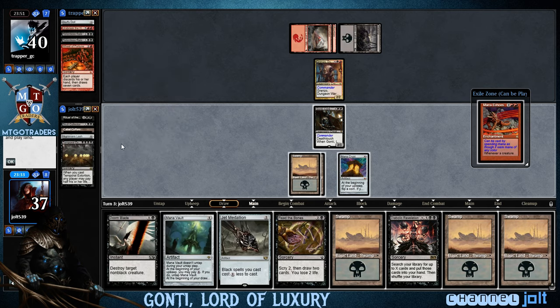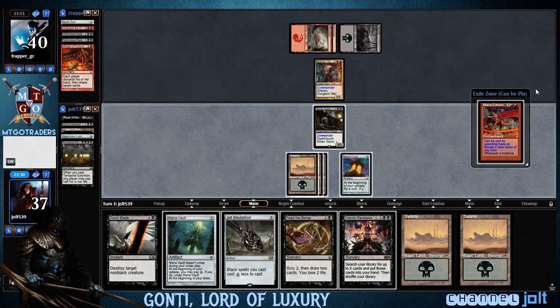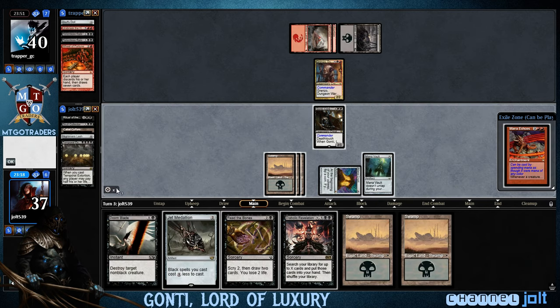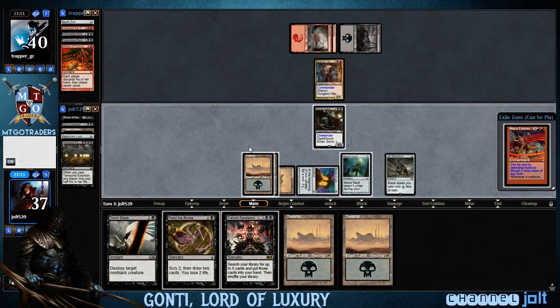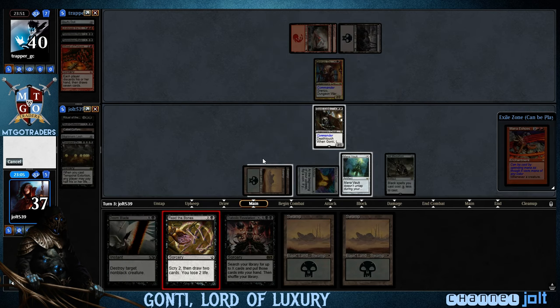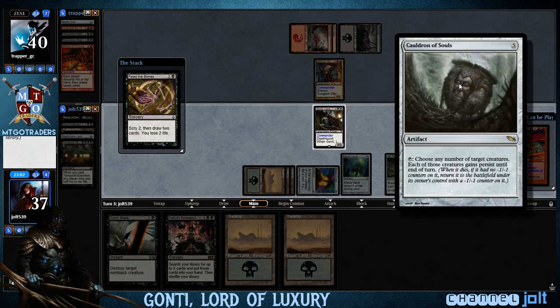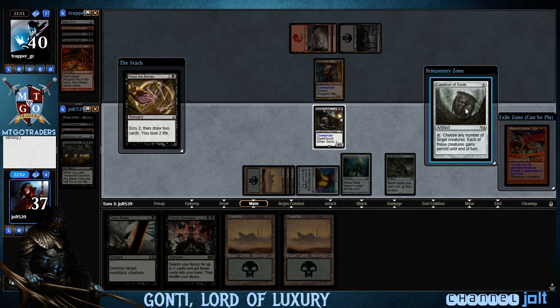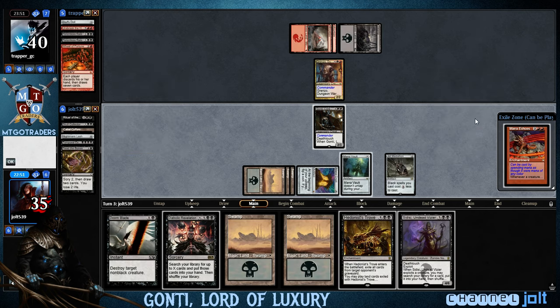Lots of flip. Zero for one on our Mana Crypt. Let's get the Swamp down. We tap for two, get down Mana Vault, with one floating. We get down Jet Medallion — our Black Spells cost one less. We can blast Grinzo. Let's go ahead and go for a Read the Bones right now. One Power Stone, Cauldron of Souls. We've got nine mana. Let's put the Power Stone on the bottom.